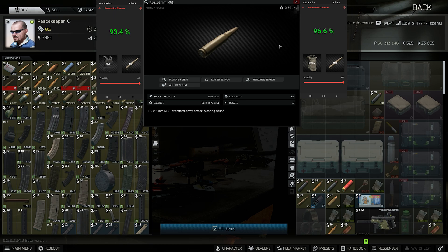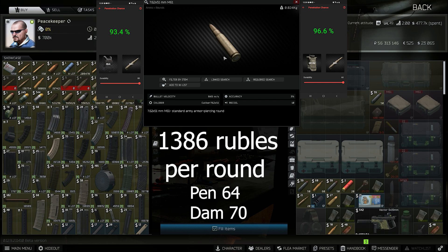M61 is a bloody beast of a round. The most hilarious part is that 99.5 is more expensive, but M61 is a way better round. It goes through a Slick plate on the first bullet — 64 pen, 70 damage, and it only costs 1386 rubles.